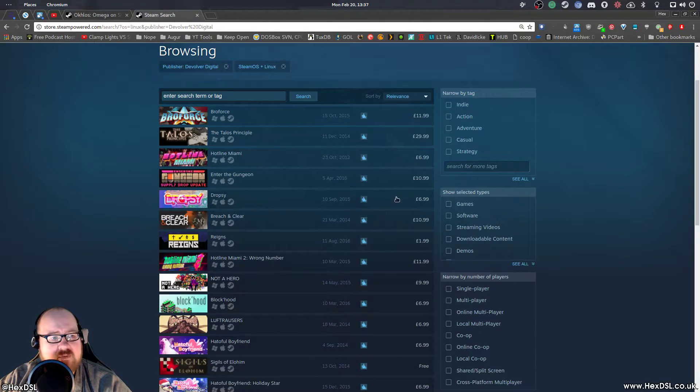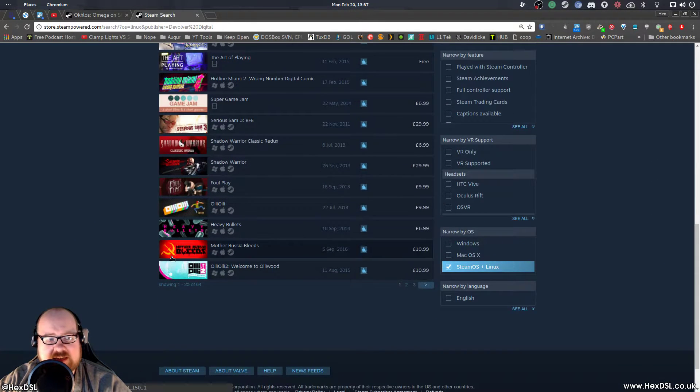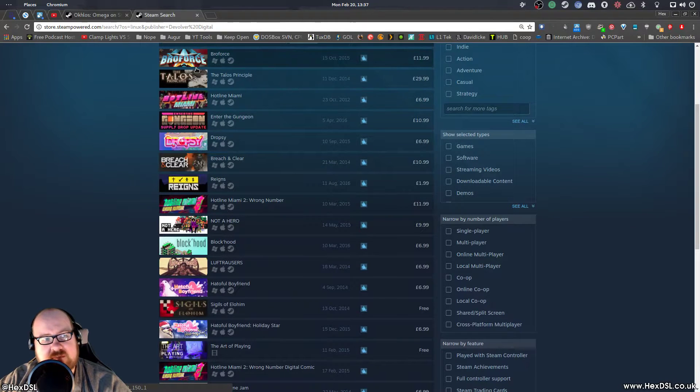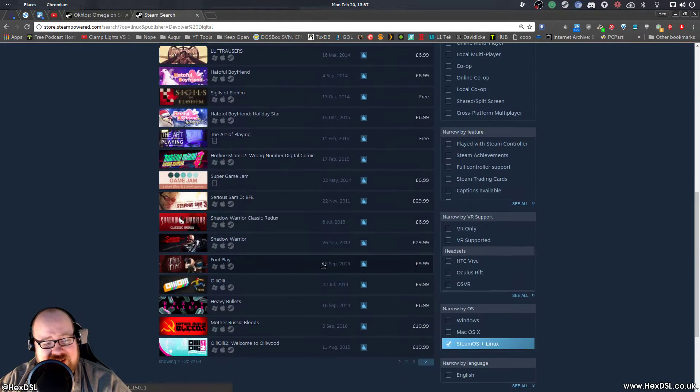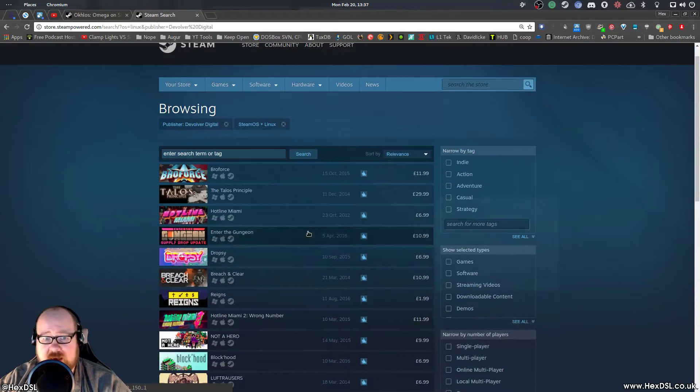I noticed that Devolver Digital have been quietly doing wondrous work on Linux. Look at all the games they've got for Linux - they've been doing great work, they've got three pages of games for Linux now. And there are some particularly standout games in this list as well. Like Enter the Gungeon - bloody fantastic. Reigns - fantastic. He Is Not A Hero - pretty amazing. And Hatoful Boyfriend, which is one of the best games ever made, I'm told, by many people that like these sorts of games. I've got a lot of respect for Devolver Digital. They're doing it very quietly - good on them.